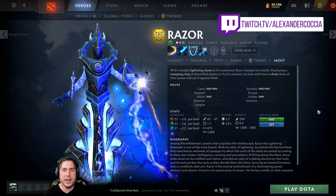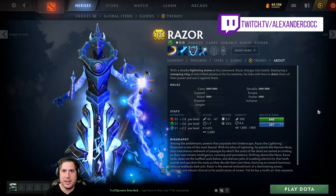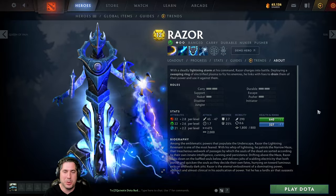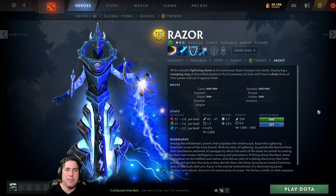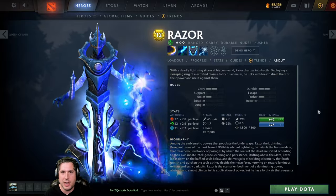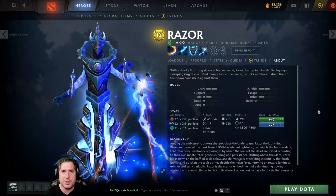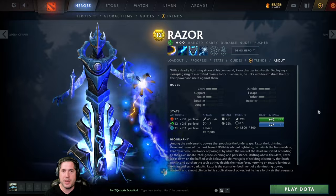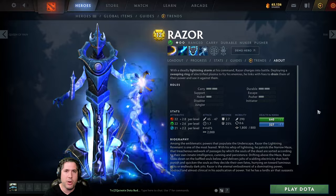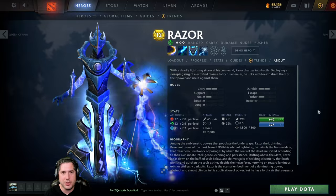Hey everyone and welcome to this Dota 2 Beginner's Guide on Razor. Razor is one of Dota 2's primary anti-carries, which means he's a hero that can make the other strong heroes on the other team feel completely worthless. He has the ability to carry games, to end games, and most importantly to have a laning stage that is detrimental to the opposing team. He is played primarily as a position 3 offlaner, but can also be played in the mid lane, and there have been times where he's played as a safe lane hero, although his carry potential does not match that of heroes like Wraith King and Faceless Void.